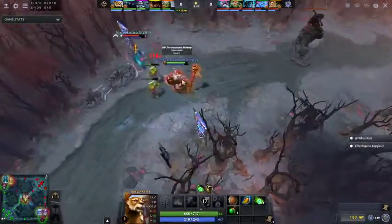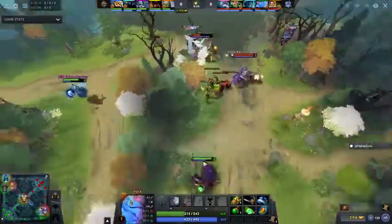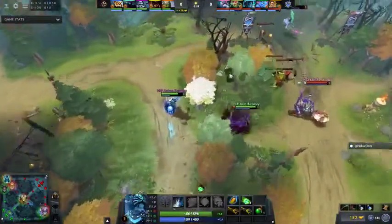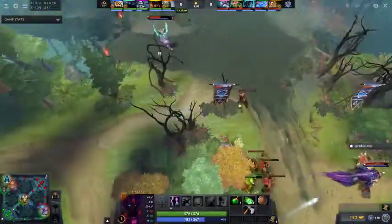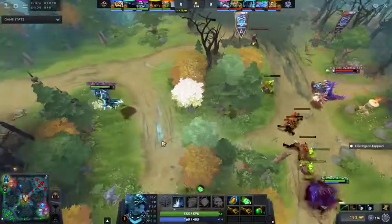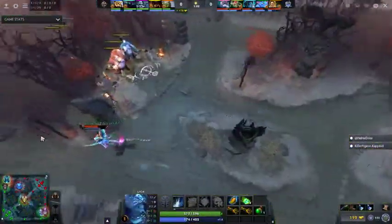I'm going to pick on this support Puck a little bit — he's going to eat a lot of harass when he does choose to commit. The good news is at least it's not Frost Shield being leveled, otherwise he'd always be defensive. That means he's going straight back to lane, and Radiant laners here are fairly tanky.